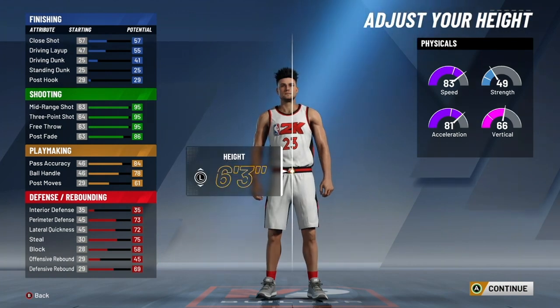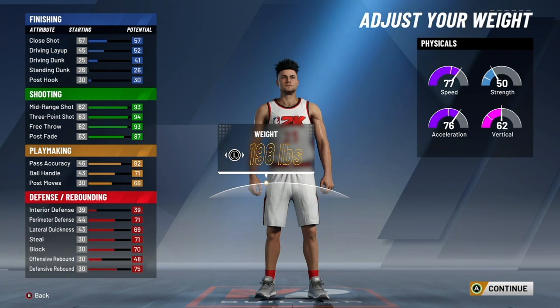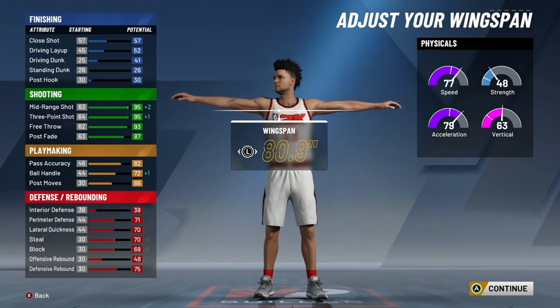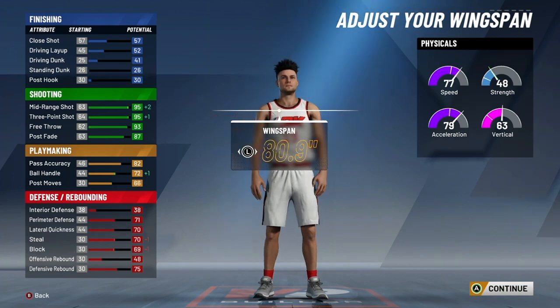For height, go with 6'6". I know Steph is 6'3" in real life, but going 6'6" gives you the height to shoot over smaller guards. If you've got a slower player on you like a center, you'll be quick enough to get into the paint or create enough space for an open 3. Also, 6'6" lets you switch onto almost any build and still hold your own, even grab rebounds with your 75 defensive rebound rating. For weight, go with 182 pounds — this brings your acceleration up by 3 points. For wingspan, drop it down 2 ticks to 80.9. This gives you the highest 3-point rating and midrange in the game, and you'll barely lose any defensive stats. Any lower than this, your shooting won't get any better and you're just tanking your defensive stats.